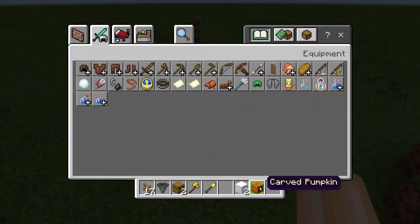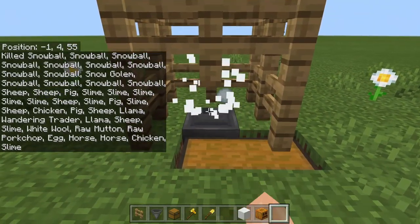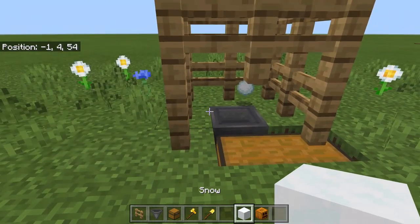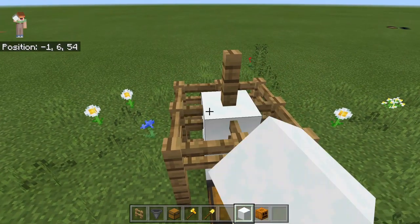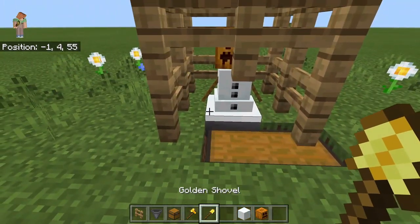You will also need 2 pieces of snow that you can get in a snow biome, and it will basically look like this. Then you can get your snow.